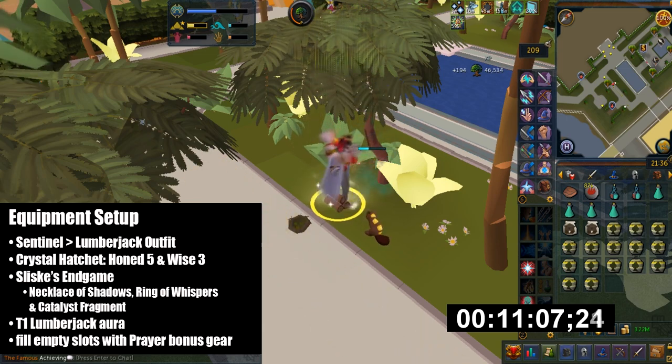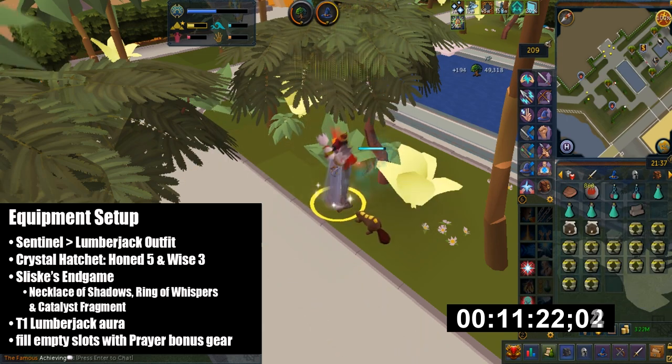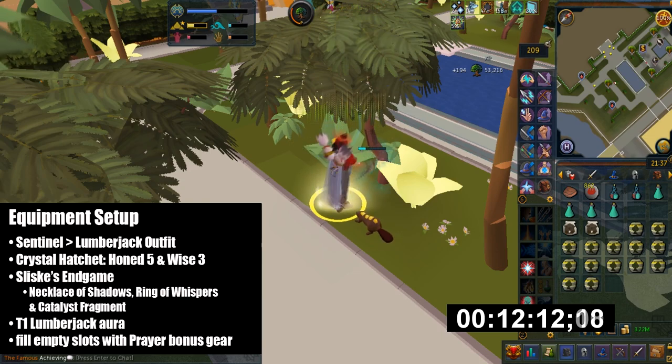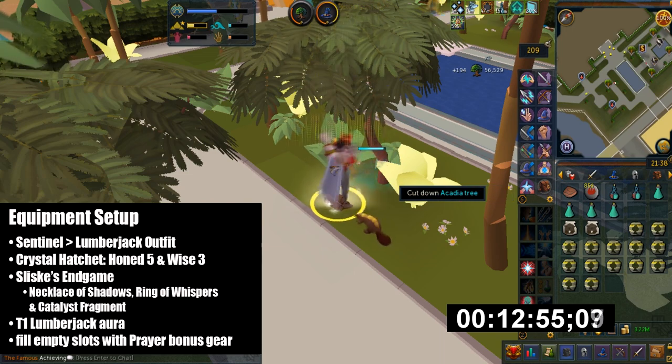The Lumberjack outfit is a Temple Trekking reward — it may take a few tries to get but it's well worth it. Then I have the augmented crystal hatchet which has the Honed 5 perk, giving you 10% more woodcutting success. Then I have the Wise 3 perk, which gives you 3% more XP.